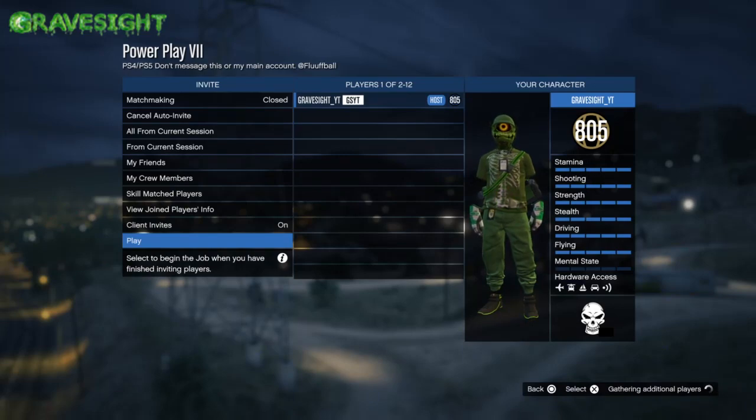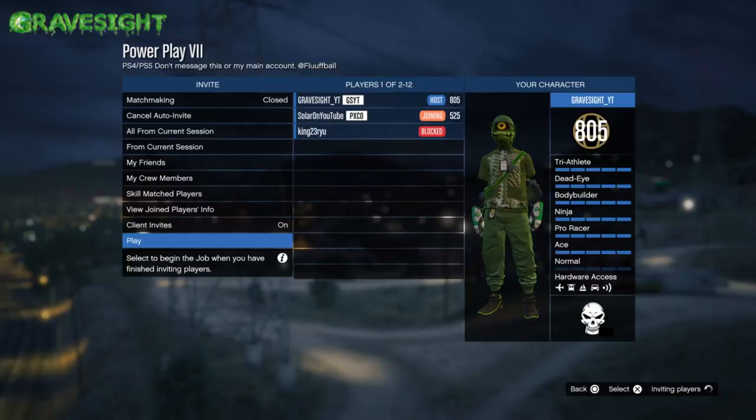From here I'm just going to go ahead and invite my friend. My friend is going to be getting the purple joggers with the purple bulletproof helmet, and I'm going to be getting the orange joggers with the orange bulletproof helmet.